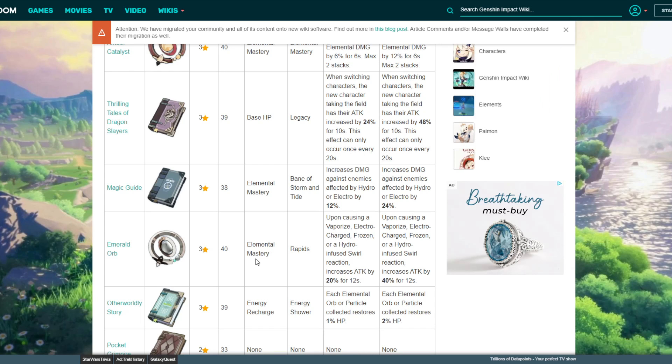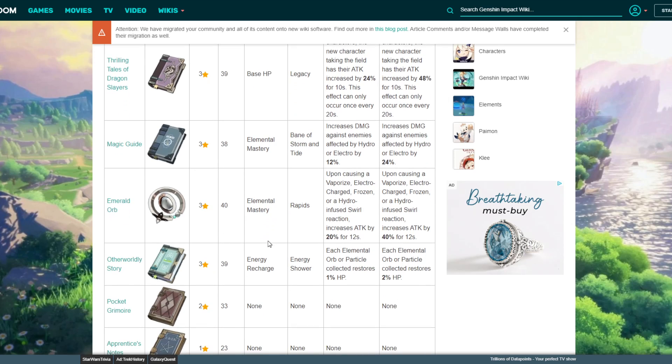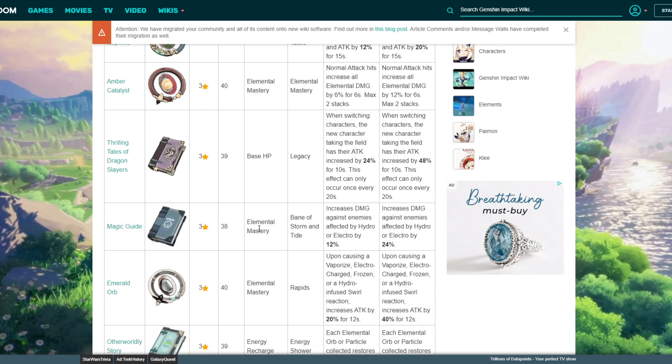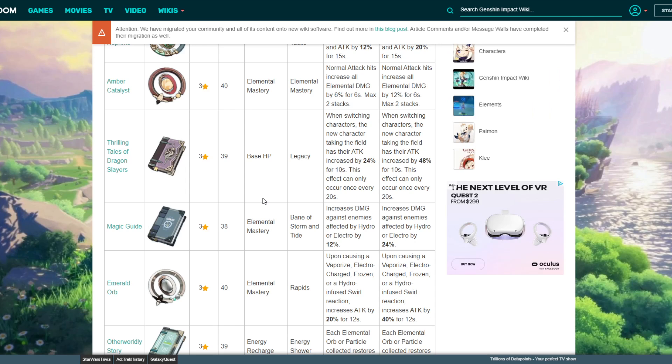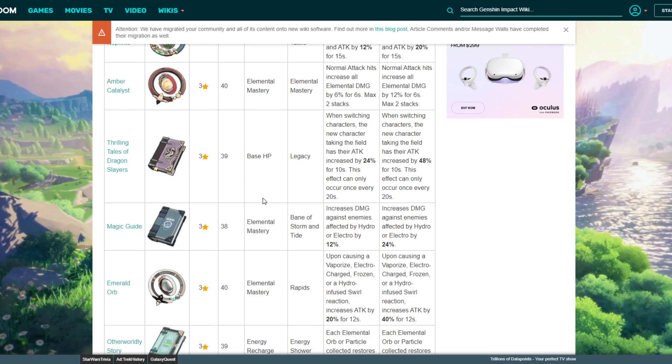Those are pretty much the best three-star weapons in the game across all weapon types. Now I know someone's going to say — why use these when I can just craft a weapon? The thing is, there are multiple characters sharing the same weapon type. Except for Xiangling, who is the only spear user right now, you often have multiple characters using the same weapon type.